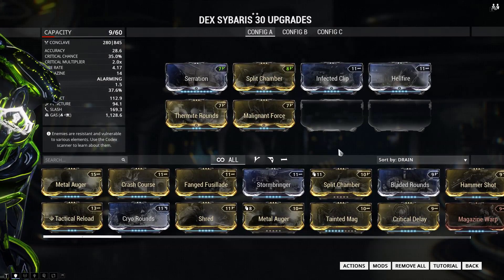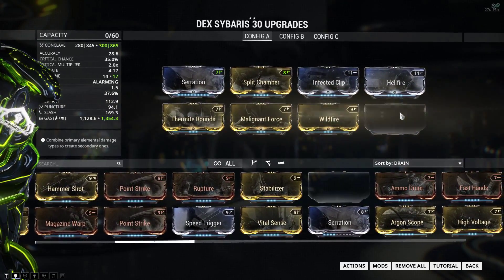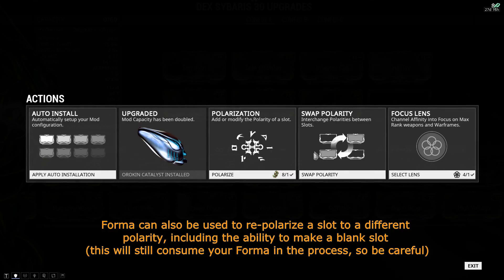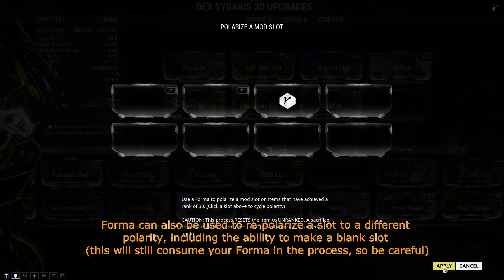If you've reached a limit on how many mods you can place in your Warframe or your weapon — in this case I'm going to be modding my Dex Sybaris — but I need some extra points, so I'm going to go to Actions, then Polarization, and choose a polarity for a specific mod slot in order to gain more possible drain out of it.